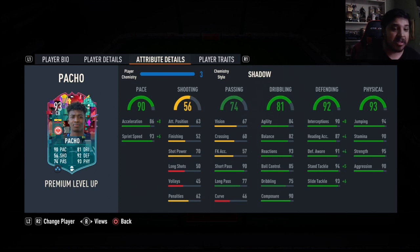93 reactions, 90 composure, fantastic passing with a five-star weak foot — it's an absolute wonderful center back, a hidden gem in my opinion, just because of how cheap his regular version is. This is essentially a free 93-rated card. He's premium as well, so you definitely get the links for him. It's a fantastic card, really enjoyed playing with him — no real complaints honestly, everything was good.